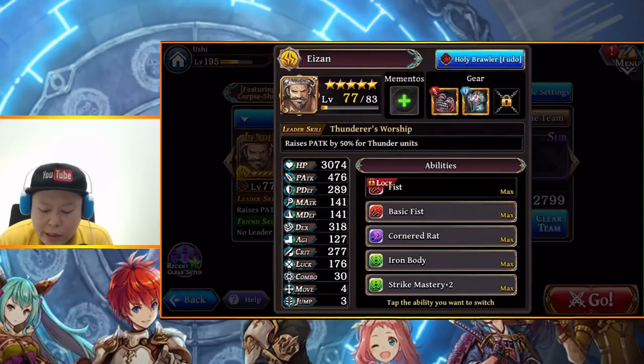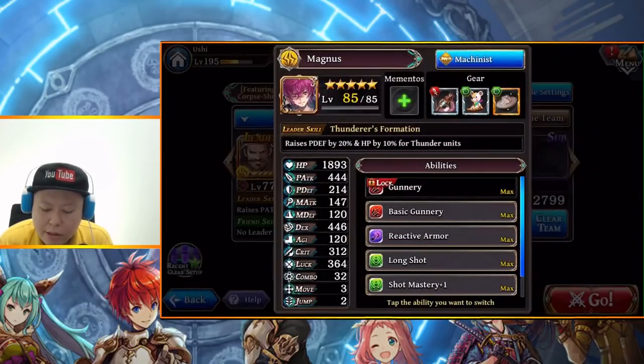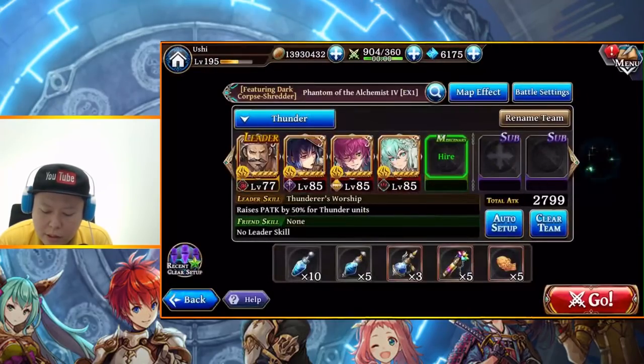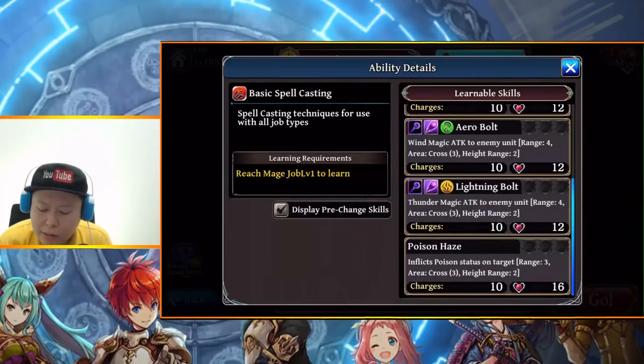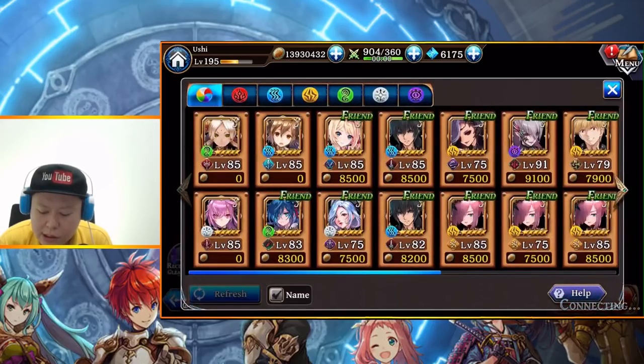I will use Azan as my leader to get P-attack plus 50%. Then Vincent as the magic attacker. Magnus will be useful for this Dynamic Bastard Bomb. And then Lucretia for the vaccine buff. I will use basic spell casting because there are some enemies that have super high magic defense. Since we can bring a friend, I will bring a Roxanne friend.